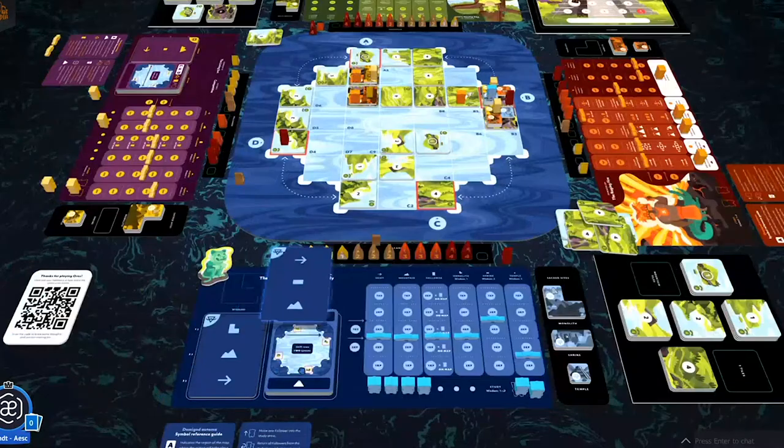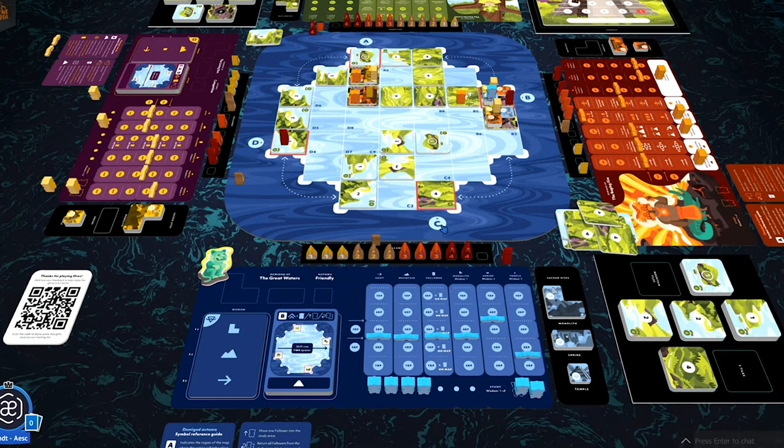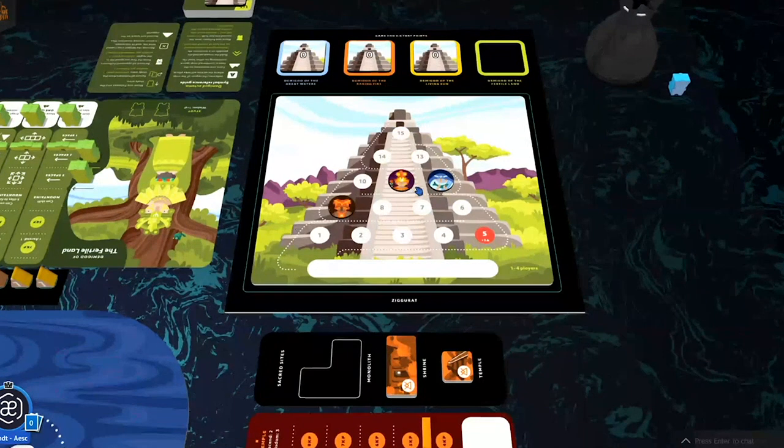Water's turn: In Region B, she's already built on both mountains so can't build. Can't send to study either, so she returns two followers from study, gaining one wisdom each — monolith and mountain both go up. The center row shifts two spaces, and she ascends one space up the Ziggurat.